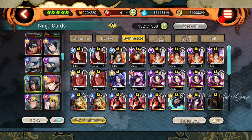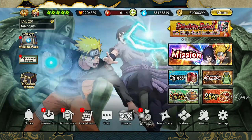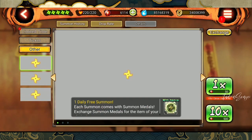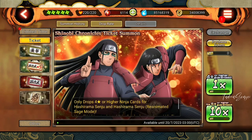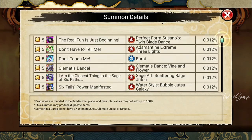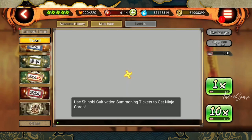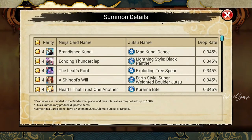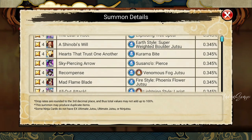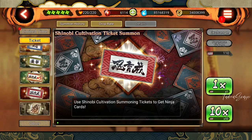Don't steal EXP from good-level cards — steal from extra cards. If you want more cards, there are a lot of free summons, just like this one I'm going to do very soon with 2,500 cards. You can get a lot of useful cards from here which you can then use to steal EXP. This summon also gives a lot of trash cards, but those can also be used to steal EXP. That's a good way to go.